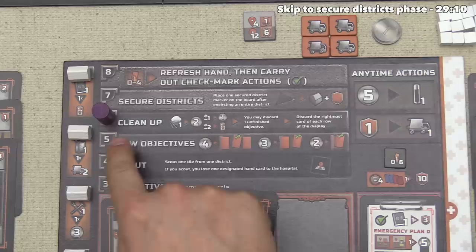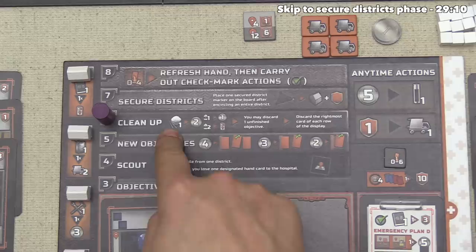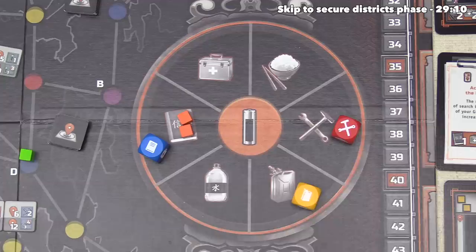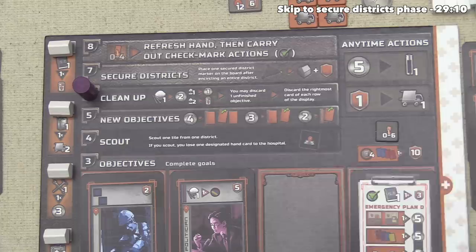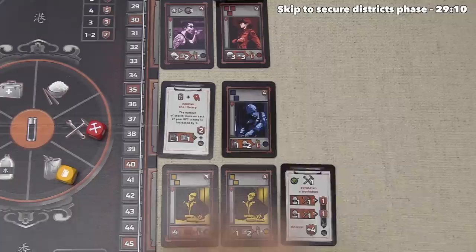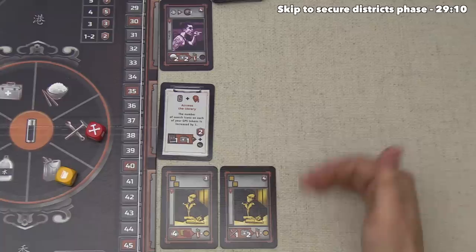We now move to the sixth phase of the round: cleanup. All of our food and water is going to spoil — but it's not as bad as it sounds, because every food you lose gets you two money, and every water you lose gets you one money, or you could get rid of two water to grab a GPS token. Nobody has any left over so we can move on. Next, each player can optionally discard one unfinished objective. The last thing we do is discard the rightmost card from each row in the display — we don't refill any of these rows until that row gets completely exhausted, but next round there will be some cheap objectives for us to grab.